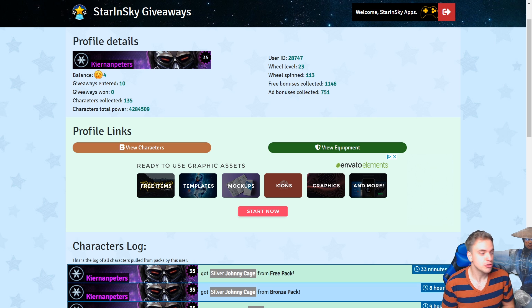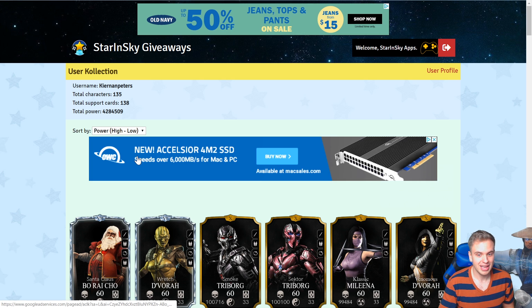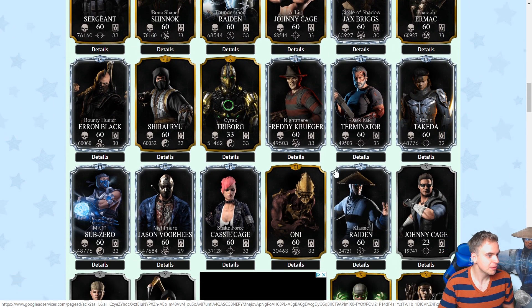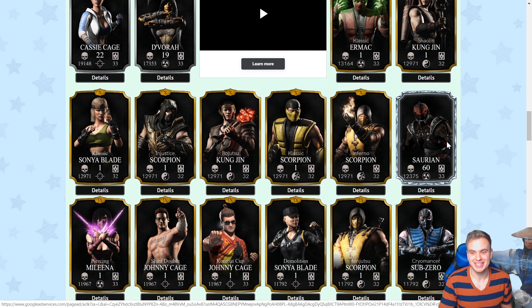And Kiernan is the first person ever to get a bronze character into a diamond. Trust me, the amount of grind is absolutely incredible. Look at this — let me find him. Here we go, here it is. The Saurian is a diamond now.